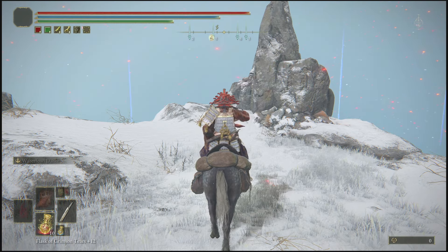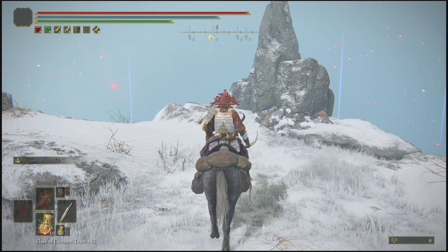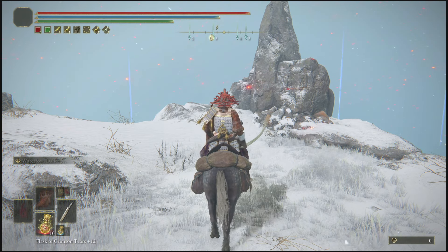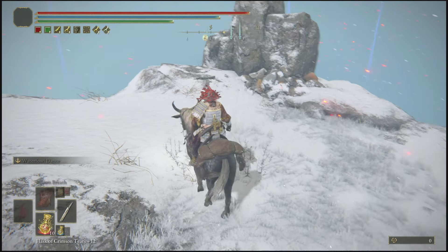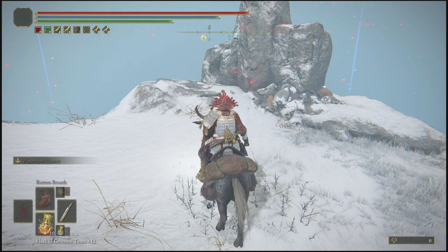If you're wondering how to actually find the site of grace, you want to come into the tunnel itself. Once you're in the tunnel, take the elevator down. Once you get off the elevator, the site of grace you want to sit at is right there. Once you've sat at this site of grace, you are completely ready to start the rune glitch.